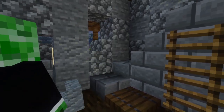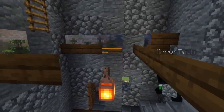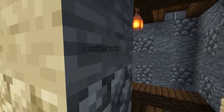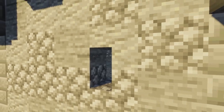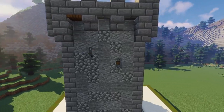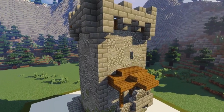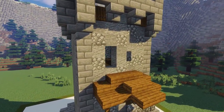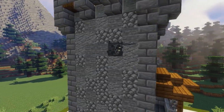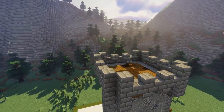One detail no watchtower can go without is arrow slits so we can shoot out at any enemies from inside the safety of the watchtower. We can build a couple on each floor at different heights and different sides so they look more random and natural. Make sure it's easy for you to shoot out of them, and put them wherever you think is the best position to shoot down on anybody on the ground. Also make sure you're using blocks that match up with the other blocks used to detail and texture the wall.